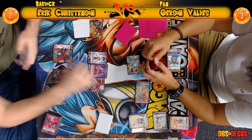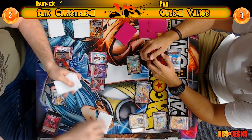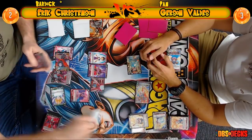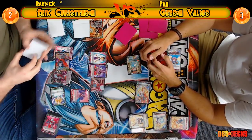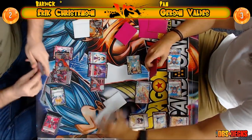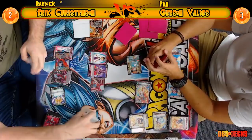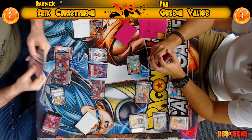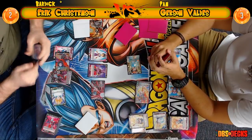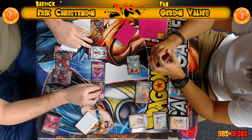Both players are taking their time now — we're getting into the critical late game. Eric's at two life and Gerson's at three life, so both players are starting to think carefully. If Eric doesn't win now he has to win the next two games. Gerson might actually have a significant advantage because Eric being at two life is really going to limit his options.